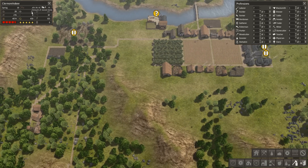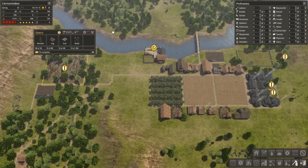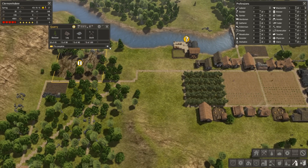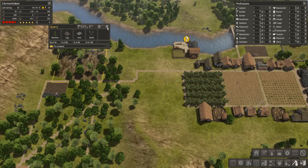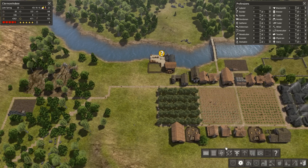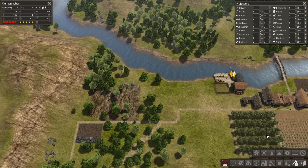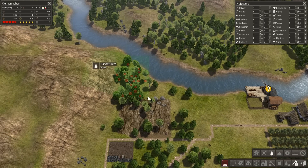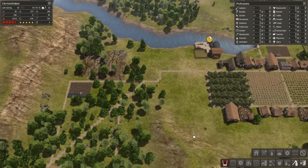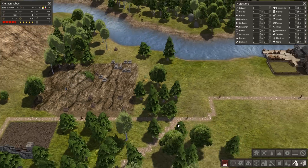Another thing I'm going to want to do soon, probably even by the end of summer, is actually build this quarry. I do have a lot of laborers, but they are currently delivering stone. Once I get to 100 stone I'm going to start work on this quarry instead. You don't need any stone to make a quarry, which is a good thing, but you do need 80 logs - that's a lot of logs. But there's a lot of logs in that area too. Let's set priority for that, and while I'm at it, tell them to cut a lot of the trees up in this corner.